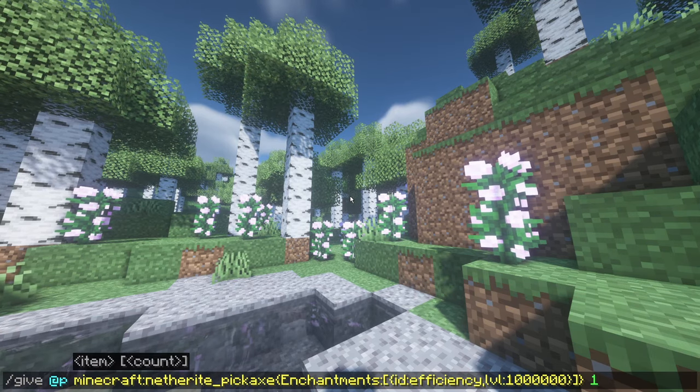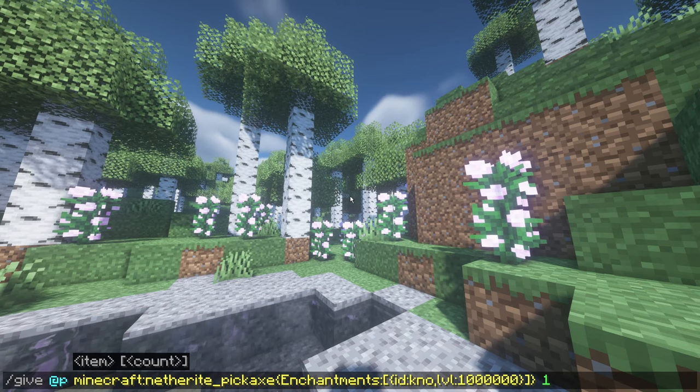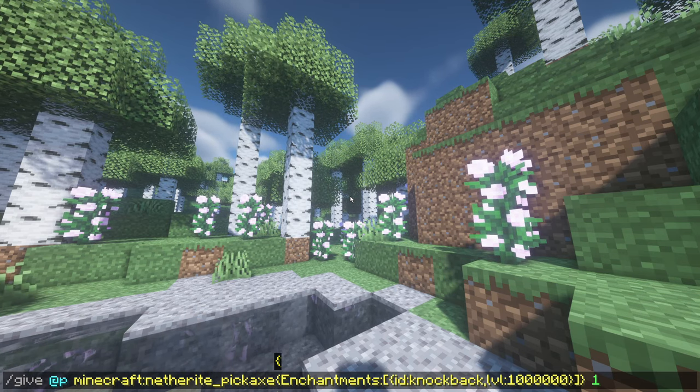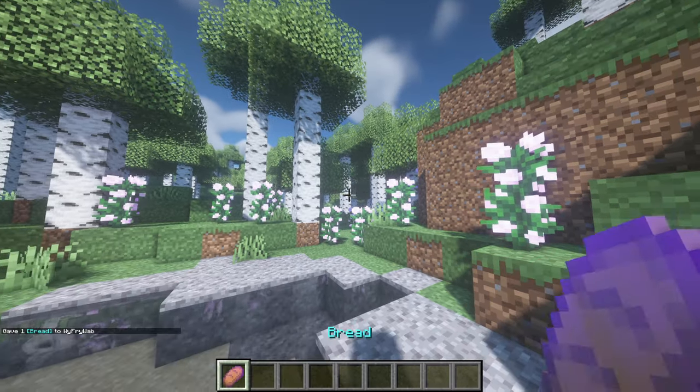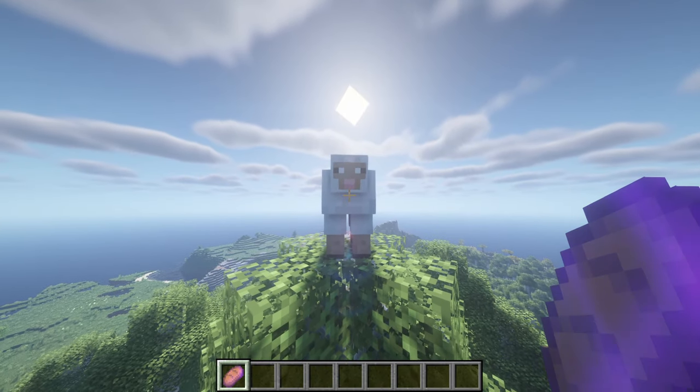Now that you have the command, if you'd like to change the enchantment, delete the enchantment name here and put in whatever you'd like. For example, we're going to do Knockback. Then if you want to change the item, go all the way over and delete it — you can change it to anything you want. Now I have a Knockback 1 million piece of bread.